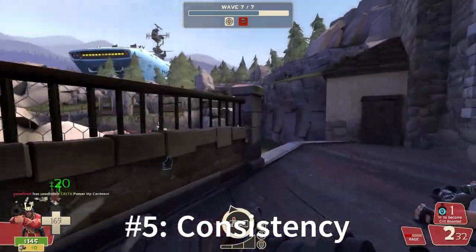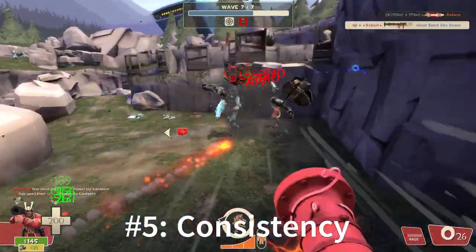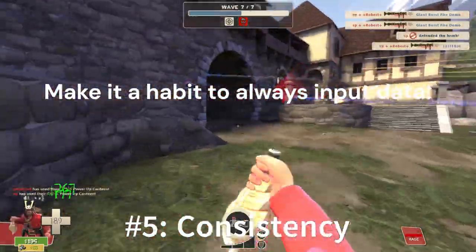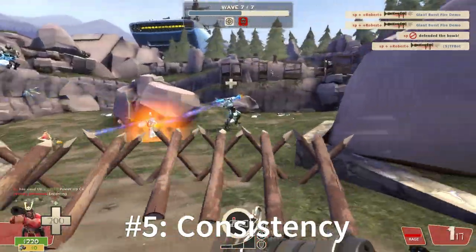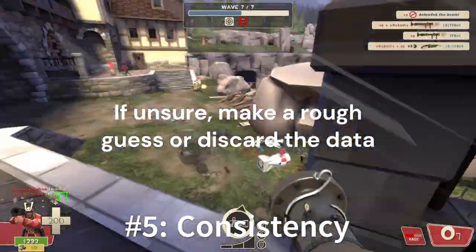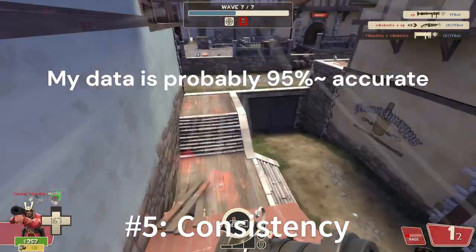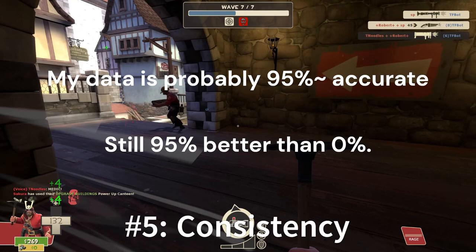Number five: consistency. As awesome as all of this knowledge is, you must be consistent in using it. It must become a habit that whenever you buy or sell something, you'll input the information. Make sure that the page is bookmarked and you keep using it. It's perfectly okay if you're unsure about some things — just put in a roughly accurate guess or just exclude some data altogether. Even in my trading series, I've said that my data is only about 95% accurate, but that's 95% better than 0% in the most uncertain moments.